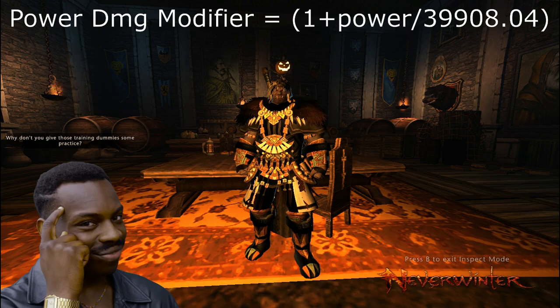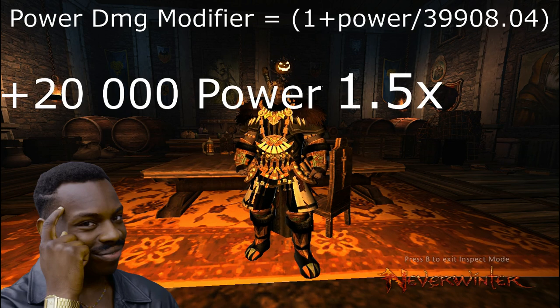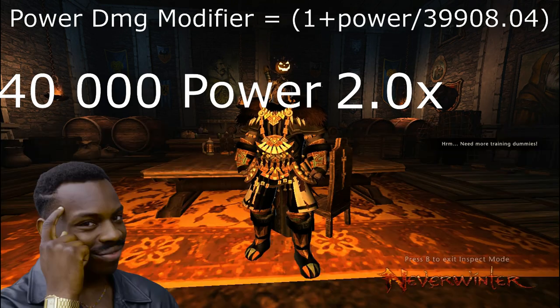To start, I'll put 20,000 power into the formula — you can see this gives us a 1.5x damage modifier. Adding another 20,000 power brings us to 2.0x, and now we're doubling our damage. So basically it's taken us 40,000 power to double our damage with the two times modifier.